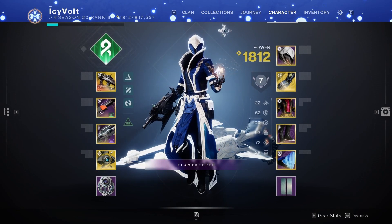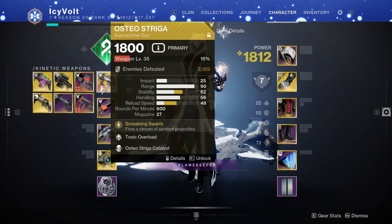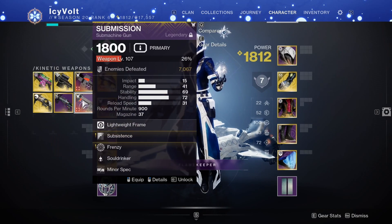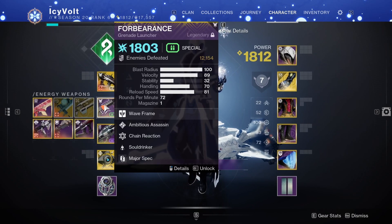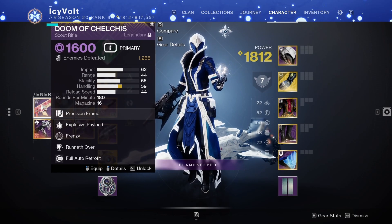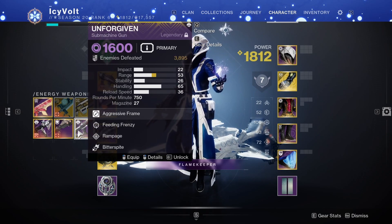Some of these are lower light — I will farm out stuff to infuse and get them to max light before the raid. So we've got Osteo for the Broodweaver build. Deliverance for a Stasis build. Quicksilver is just kind of here, it could work. Submission is a good SMG — blinding nades with Horde, you know. Forbearance for add clear. Divinity if someone needs it, good for survivability. Doom for longer range if we need it.